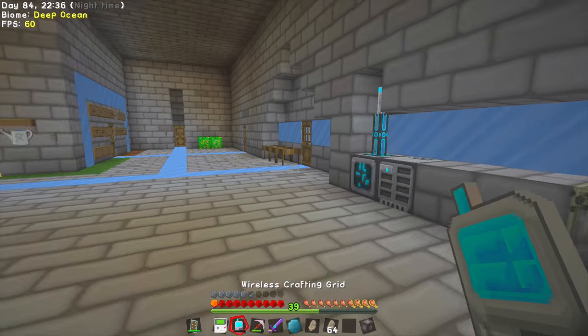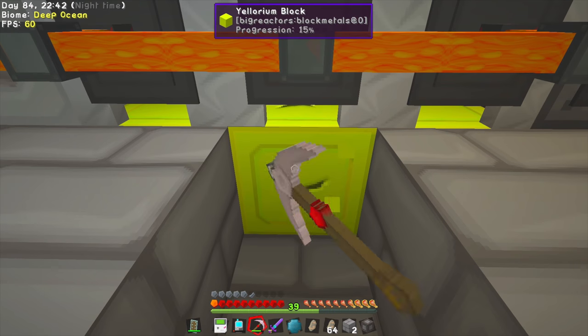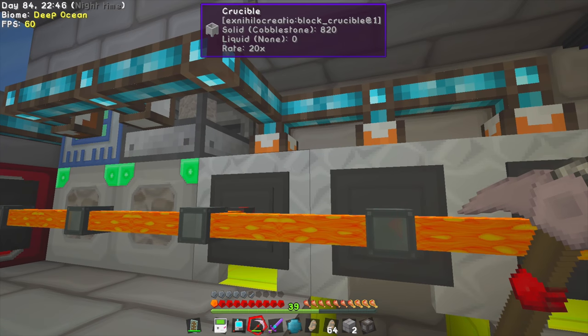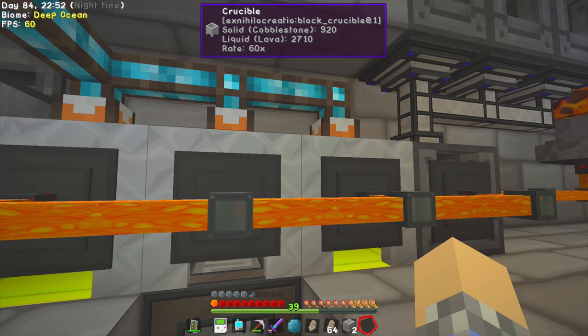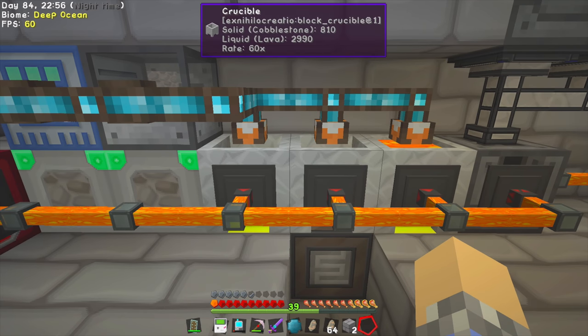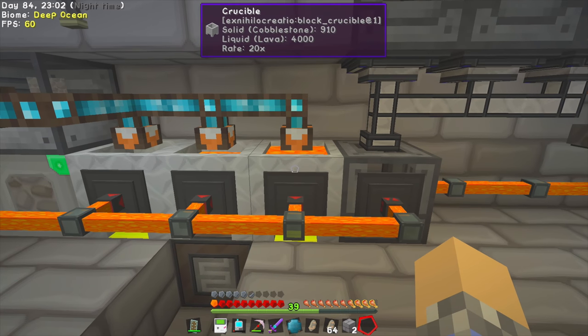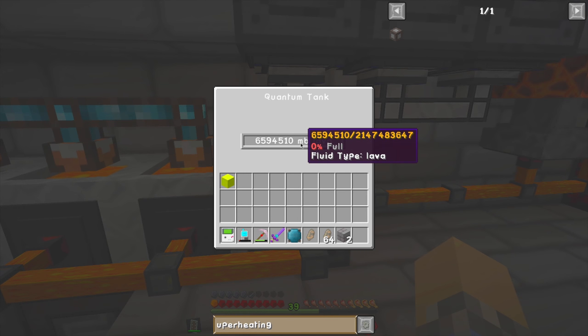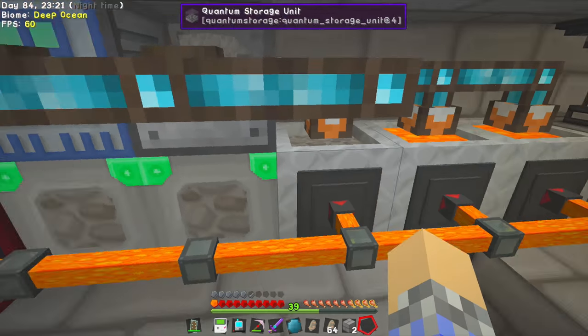The lorium blocks provide a rate of 20. This super heating element provides a rate of 60 — it works! It doesn't spread out to surrounding blocks, however. What was the lava level at before? It was around 770 or something. Is it going substantially faster now? It's not going up. Right now it's at 4510. Lava's maintaining over here. The goal is to produce so much lava that the level starts to go back up.